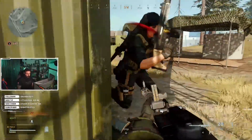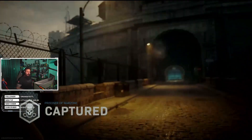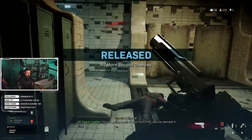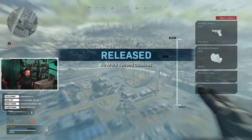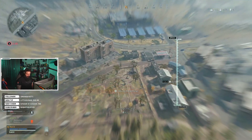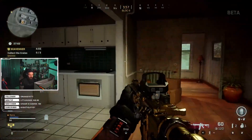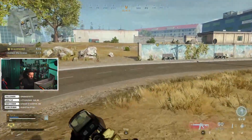One mechanic different from other battle royale games is the Gulag — a prison where, when you die the first time, you get a chance to return to the game by winning a one-versus-one gunfight. You can use the Gulag only once, and near the end of the match it closes entirely. There are also mini missions where you do tasks like finding crates or killing a specific player to earn money for the buying station.